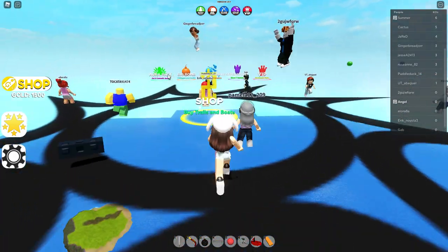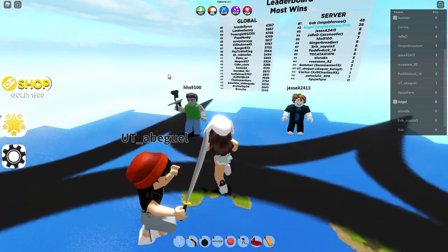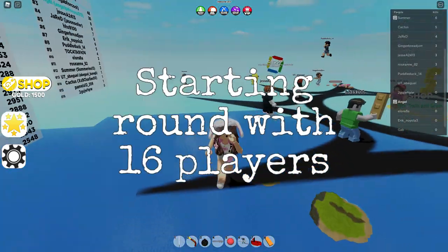If you die and don't have any checkpoints left, I will destroy that block — make sure it's not a checkpoint, get that one too. We won! Yellow team has won the match!